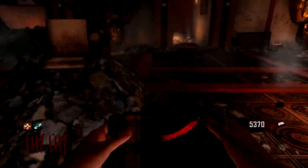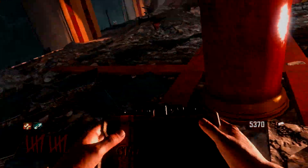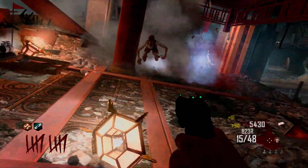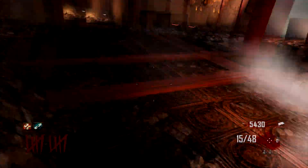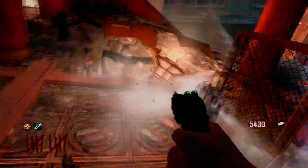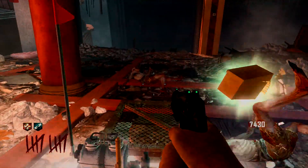A common misconception with claymores is that people run and place them behind themselves, which is really wrong. What you should do is run, place them in front of you, and then run past that claymore. If you place them behind you, the monkeys can dodge them and you'll waste a claymore. But if you place them in front and run past, they'll most likely die.